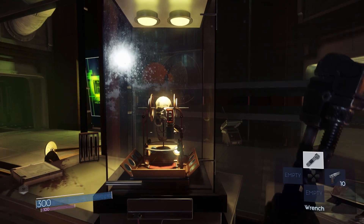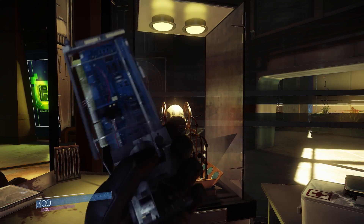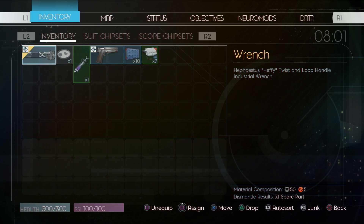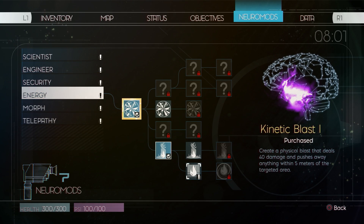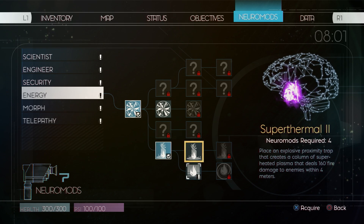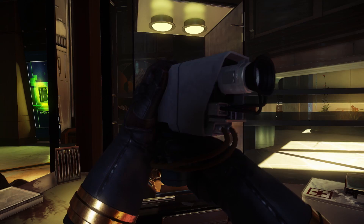So this is one of the most important items in the game. It's called the Neuromod, and this is how the player upgrades himself. Here is the RPG layer of the game. You can see there's map, status, inventory. This is the list of abilities that we have — some of them are human, some of them are alien. Which you learn by stabbing a needle into your eye.